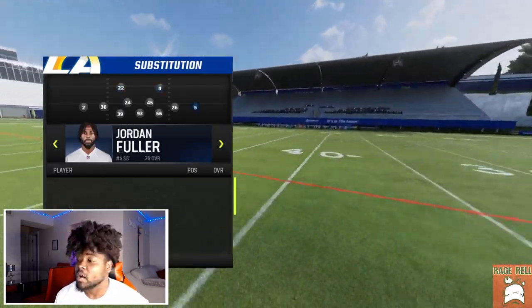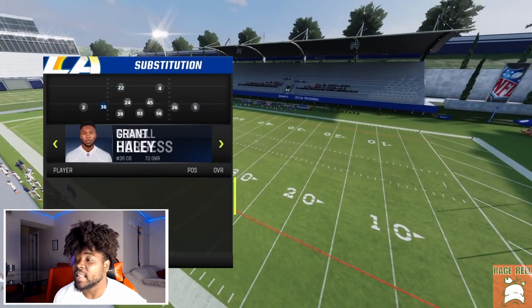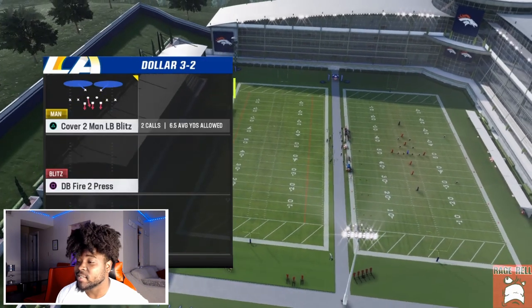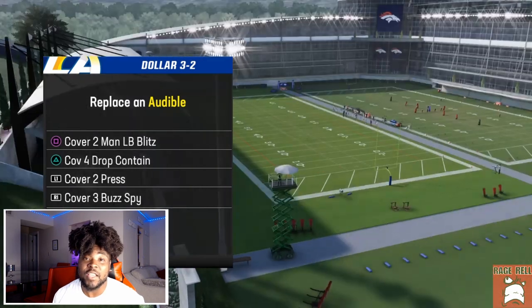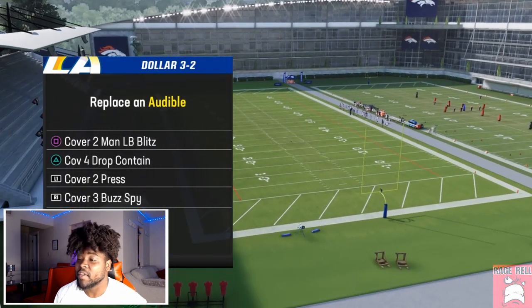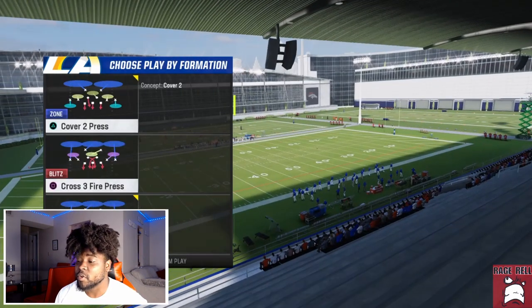I chose the Rams specifically because we're going to be targeting Jalen Ramsey's side a lot — I want to show just how great this play is against him. We're going to talk about your basic coverages first: Cover 3, Cover 2, Cover 4 Drop, and man coverage, and then we'll talk about match coverages at the very end.